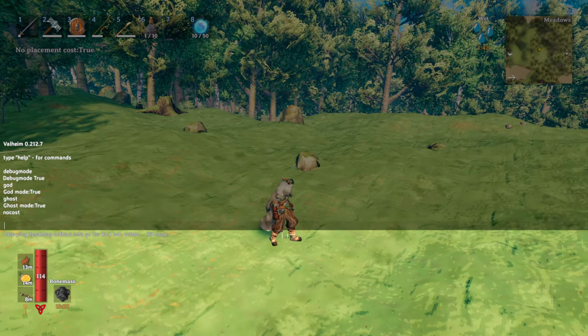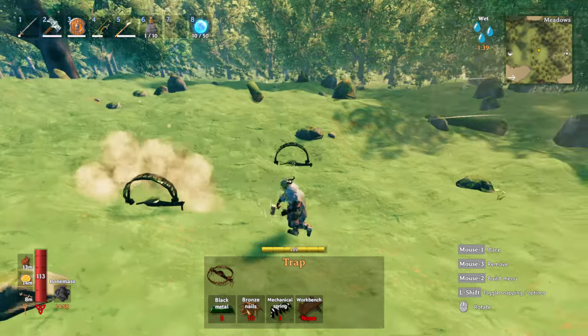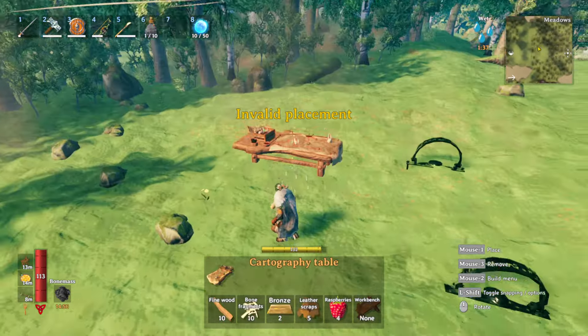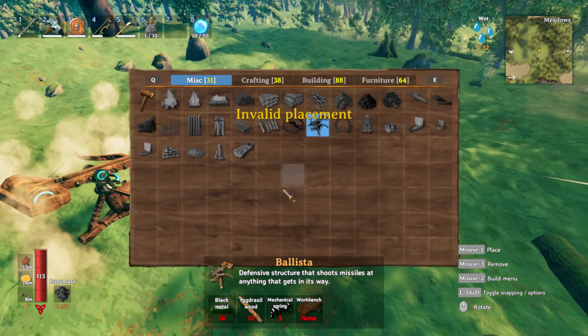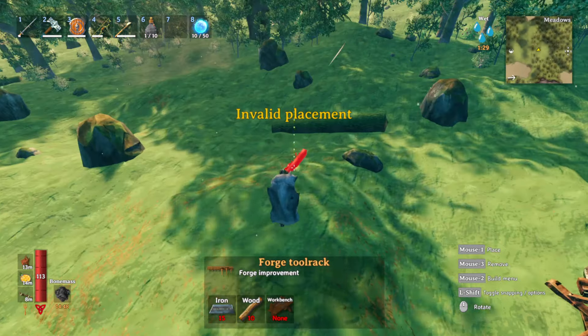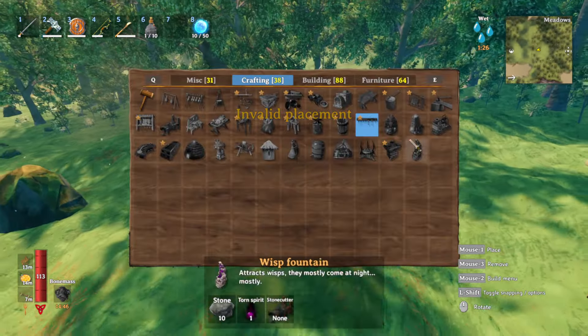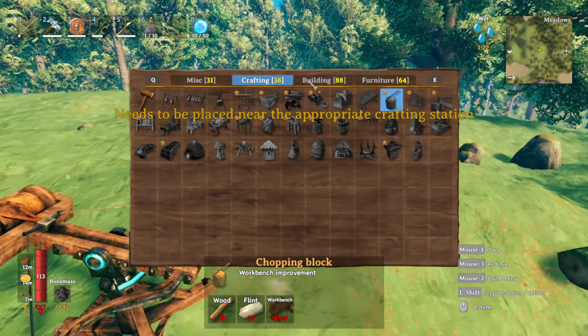You can also do 'nocost.' As soon as you do nocost, you can just place down anything you want. Most things are free, minus a couple that still need to be placed by a crafting station — like crafting upgrades, those still need to be placed near the crafting station, so you can't just drop them anywhere.